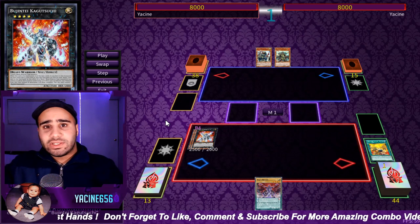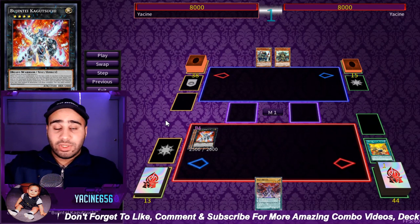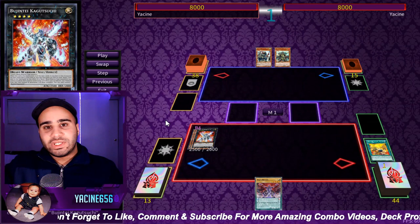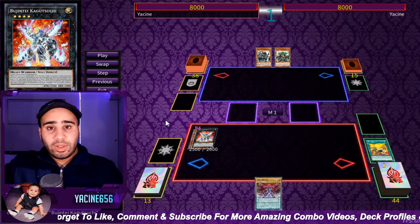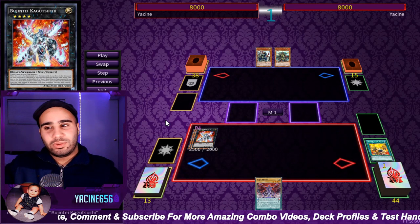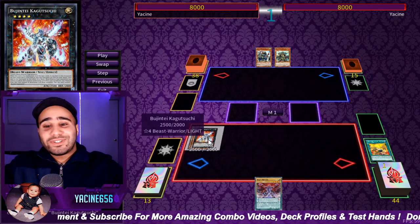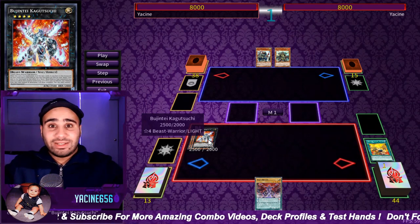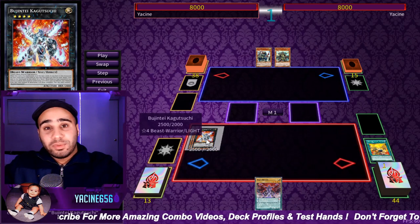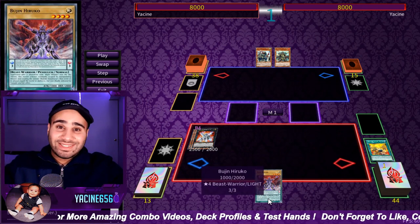There are three reasons why I love Kagutsuchi so much. On the summon, it mills 5 — already better than Minerva — but it has two other effects: it can protect your Beast Warriors from being destroyed by battle or card effect multiple times by detaching one, and it doesn't activate, so it's kind of like the graveyard effect of Vaylinx or Return of the Dragon Lords. Also, having 'Bujin' in its name makes it super broken because you have Hiroko, which allows you to transform a Bujin Xyz into another Bujin Xyz — and Hiroko is not once per turn.